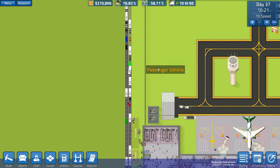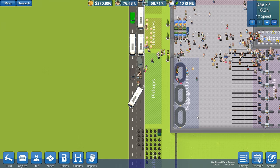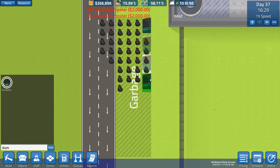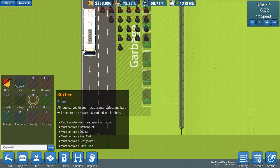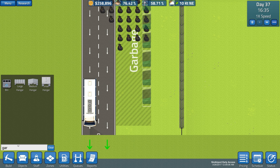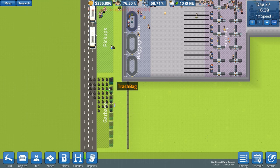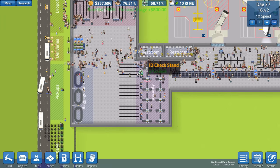We now have a double road, though I'm not sure it's entirely fixing the issue. We've also got this dumpster - a lot of people have said we should place more of them because it fixes a lot of the garbage issues. I'll go ahead and search for dumpsters - there we go. I'll put some in, which should hopefully reduce the amount of trash bags all over the place.